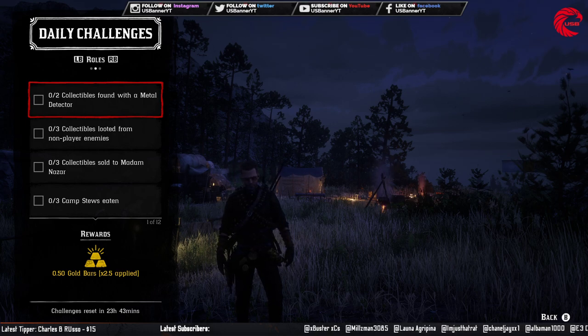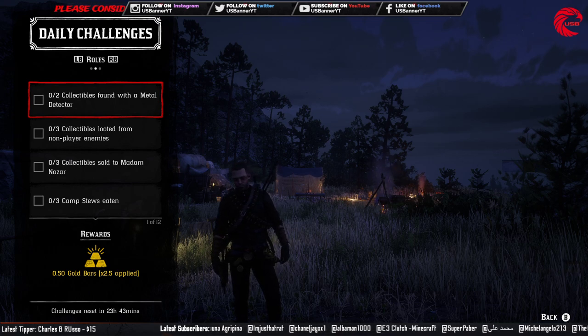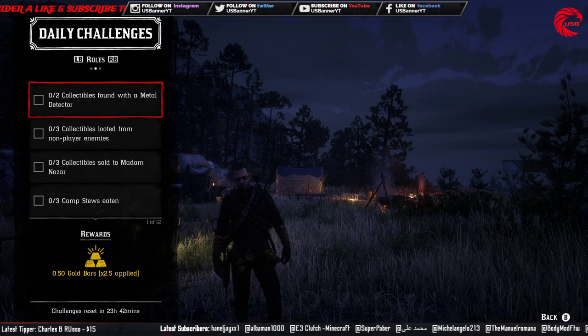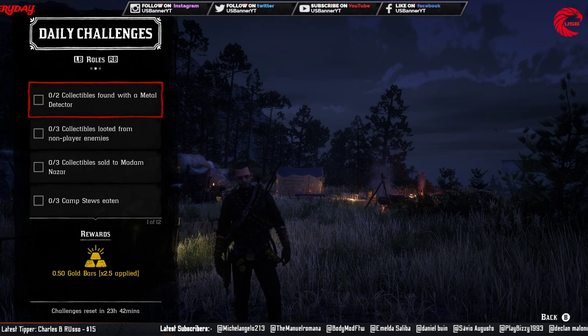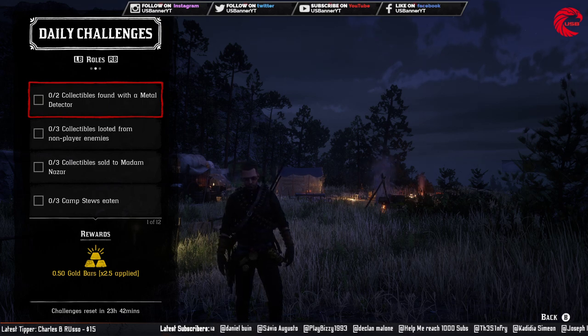Before talking about the role challenges, let me tell you about the collectible cycles. All the Cursed Tarot cards are cycle 6 today. All the lost jewelry — bracelet, earring, ring, and necklace — is cycle 5 today. American wildflowers are cycle 2, antique alcohol bottles are cycle 6, arrowheads are cycle 3, eggs are cycle 2, coins are cycle 3, and family heirlooms are cycle 2 today.